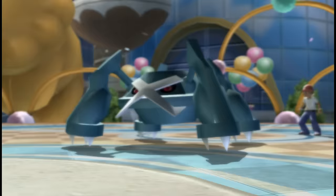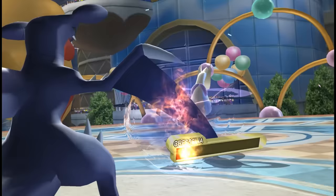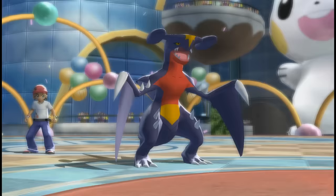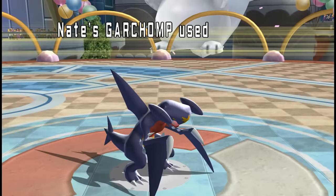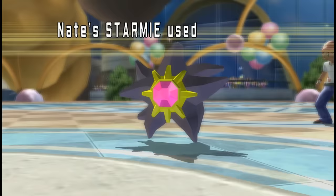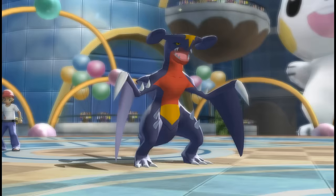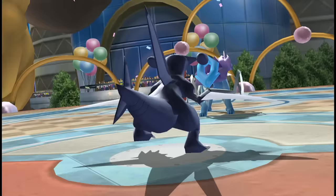As if that wasn't enough, Garchomp had access to Sand Veil. The simple presence of a Hippowdon or Tyranitar — both incredibly common — gave Garchomp an extra 20% evasion, so even would-be counters could just get unlucky and lose. Many pseudo-legendaries are balanced by their four-times weakness to one typing, and Garchomp is no different — it had a four-times weakness to Ice. But with a Yache Berry, only one Pokemon in the entire game could outspeed it and one-hit KO it: a Choice Band Jolly Weavile. Since the definition of a counter is something that can switch in, take a hit, and then beat the other Pokemon, Garchomp quite literally had no OU counters.